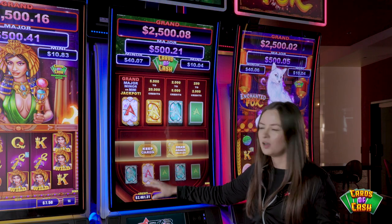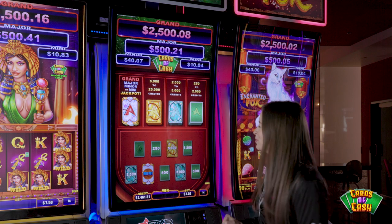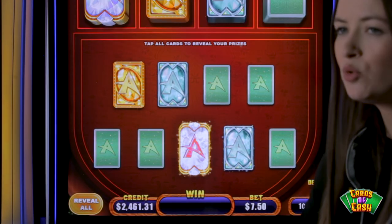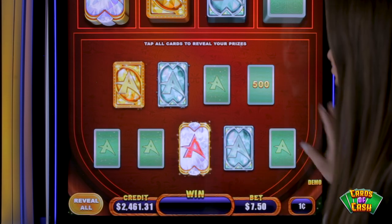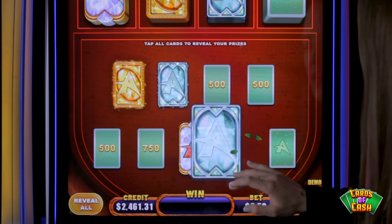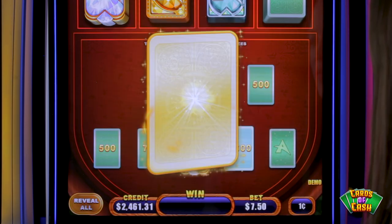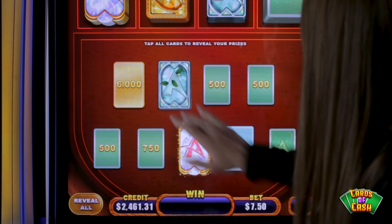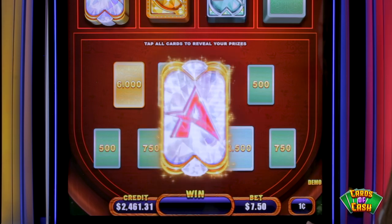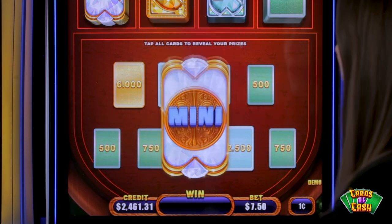Nice. We got a gold one there — a progressive jackpot win hopefully — but let's play another one. Ooh, 50 bucks we missed out on. Hopefully we get another one here. Final offer. Tap those cards, let's see what you want. You can either tap each card individually, or you can have your player reveal all, which we'll do here. We'll reveal the rest of them. Ooh, nice. Let's see what's under here. Big win. We'll do the reveal all, reveal the rest. 750 and our big jackpot win will be a mini. Pretty standard, but you always shoot for the bigger ones.